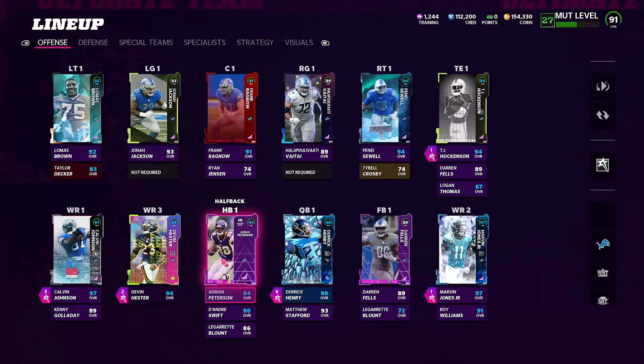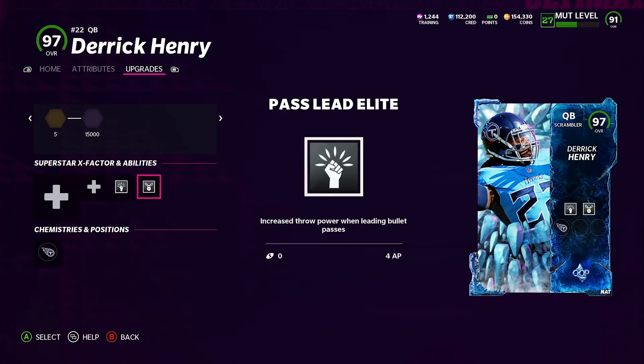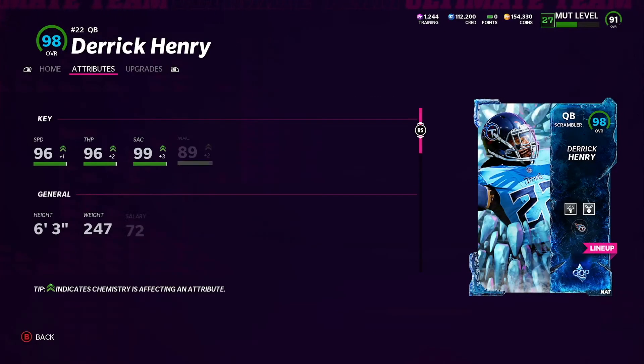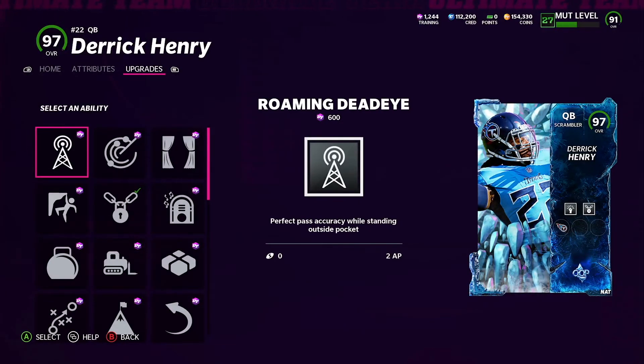My quarterback costs a lot of AP because I'm using Derrick Henry, but if you use anyone who's not a scrambler, the AP won't be this high — you won't have Escape Artist. The best ability in the game I think is Pass Lead. You get it cheaper than Gunslinger and they do the same thing — there's a slight difference but I think Pass Lead is better. For other quarterback abilities, I'd suggest Roman Dead Eye. If I wasn't running Escape Artist I'd put Roman Dead Eye on with Pass Lead.